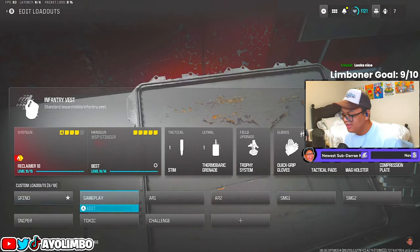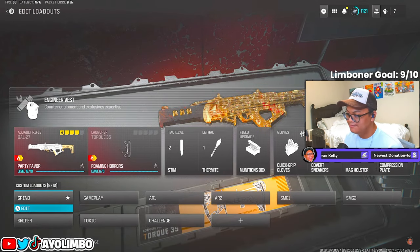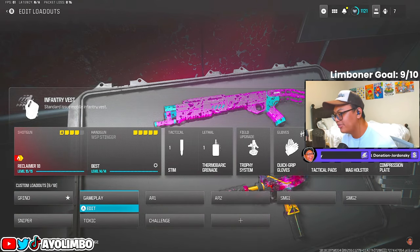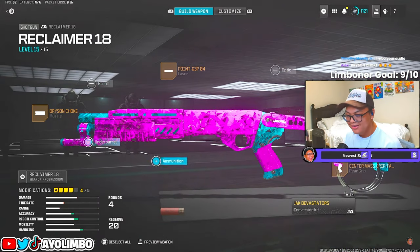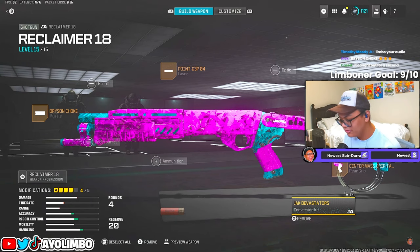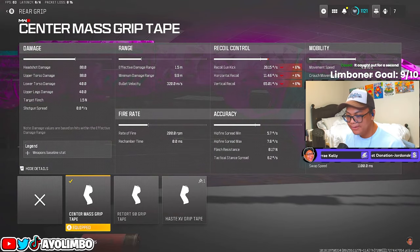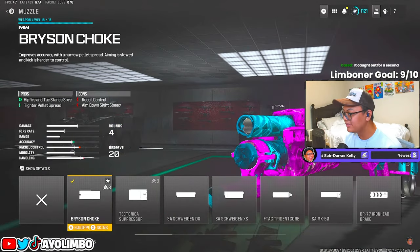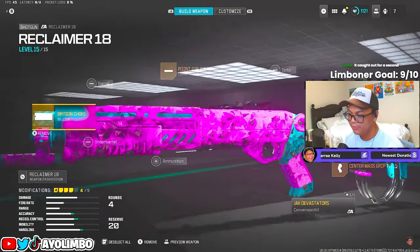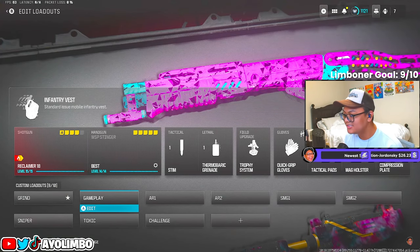For the second class I've got another trolly setup you can use to annoy people. If you want to annoy a sweat or one of your friends, we have the Reclaimer 18 shotgun with the new Jack Devastators conversion kit, which gives us Akimbo and recoil control. I've been rocking the Center Mass Grip Tape for sprint-to-fire speed, the Point G3P04 laser for hip fire spread, and the Bryson Choke muzzle for hip fire and shotgun spread. Only four attachments — that's all you really need.